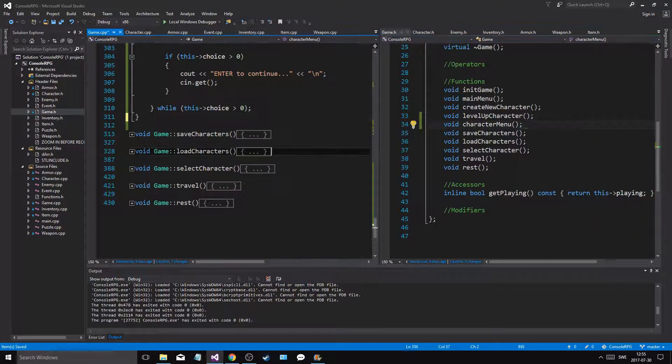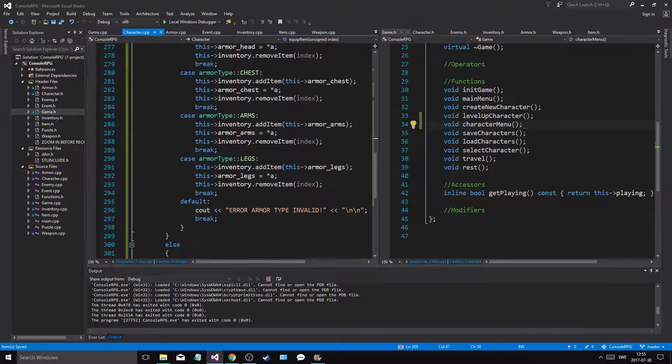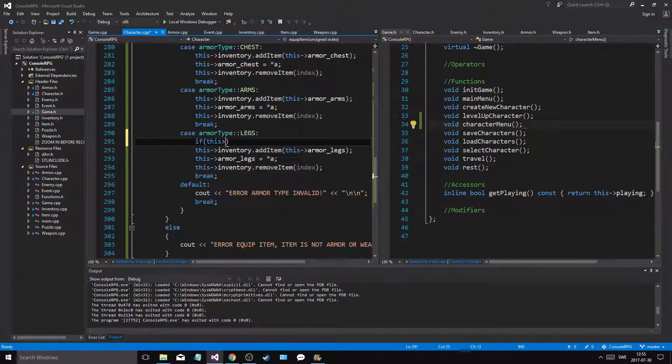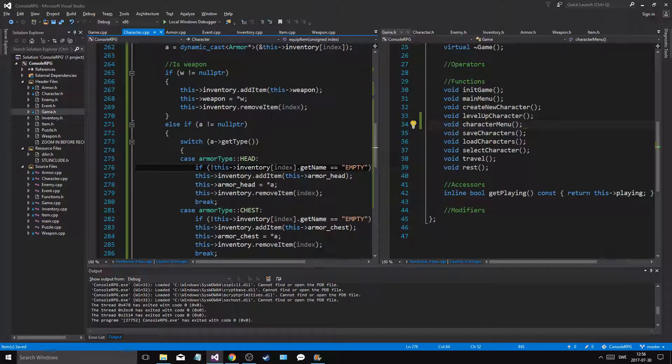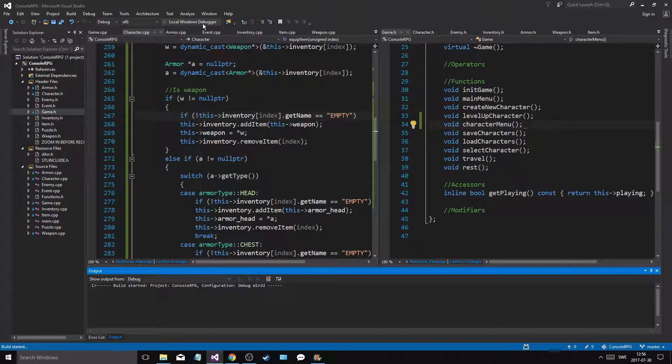Okay so character menu — let's go to character. If this inventory at position index get_name equals empty, then we'll add it in. We'll do that for all of these so that will just happen the first time while you don't have any items.